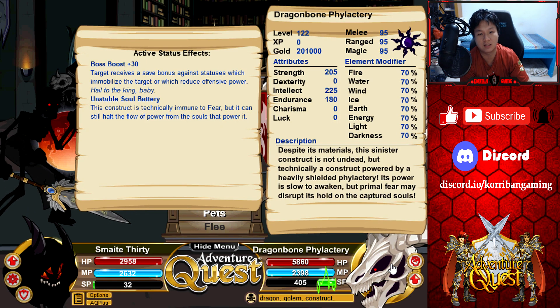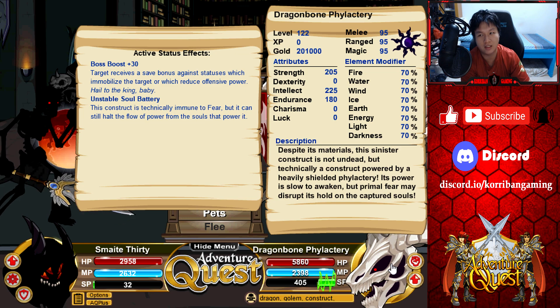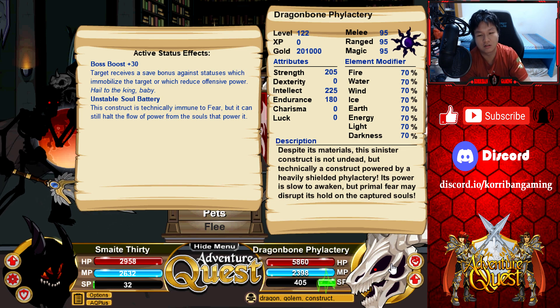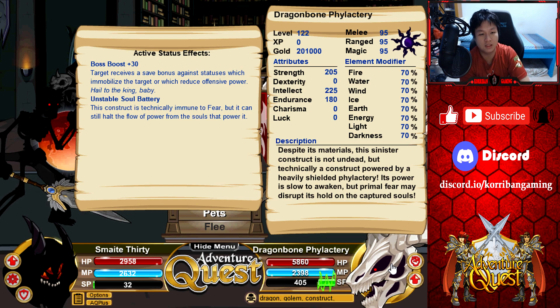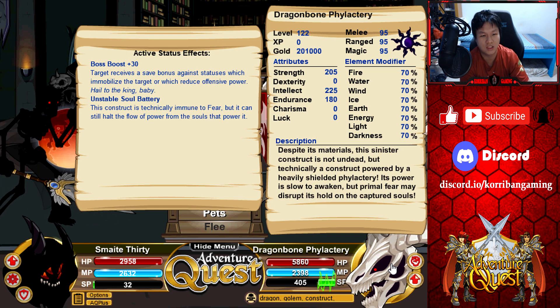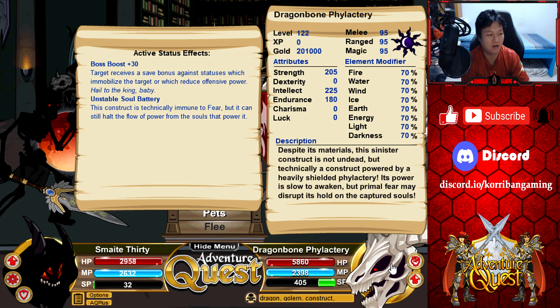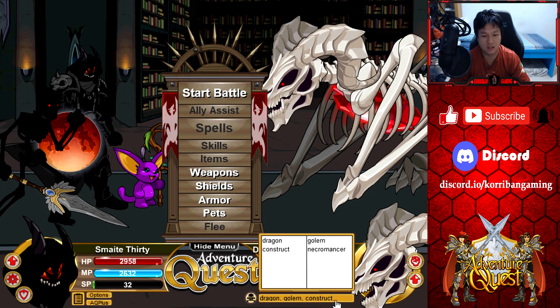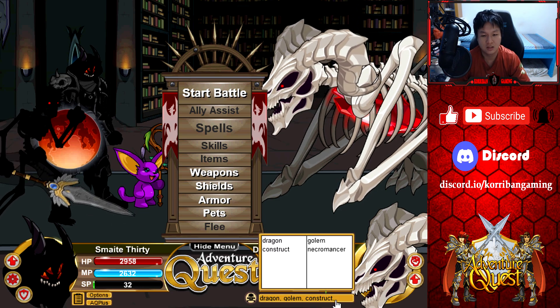So let's go through the monster first. The monster has 95 MRM to each damage type — that is slightly above average, so you might have a little bit of a harder time hitting it. It has 70% resist to all elements, which means you won't be dealing as much damage. It has boss boost plus 30, and it also has an effect that makes it immune to fear, but it can still hold the flow of power from the souls that power it. It's a dragon construct and a golem, as well as a Necromancer-tagged monster.